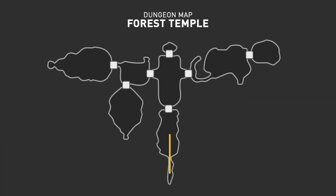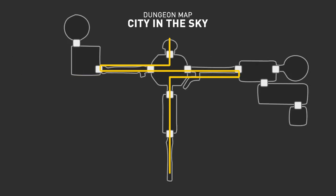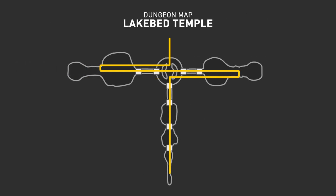Let me show you what I mean, starting with the Forest Temple. Here you work your way into a central room and find three directions you can take. Left and up happen to be dead ends, so you go right and explore the east wing to save a monkey. Then you come back to the central room, access the west wing to save more monkeys, come back again, and now have enough monkeys to go up. Now look at the City in the Sky — it's the same. And so is Arbiter's Ground. And Lakebed Temple is almost identical, but here the boss door is in the central room itself.